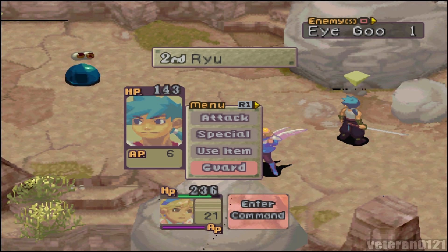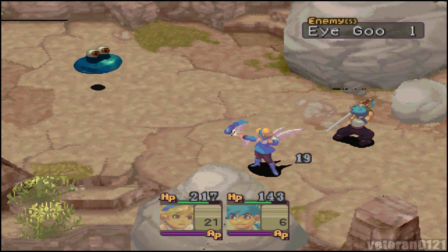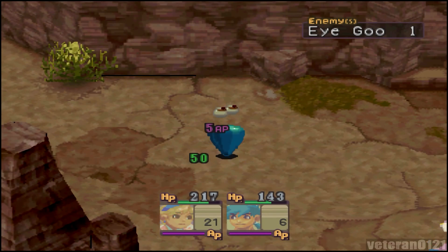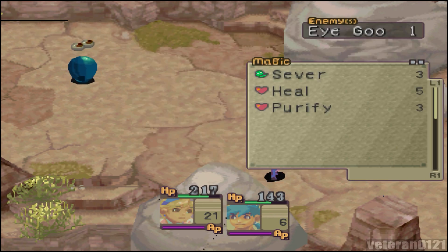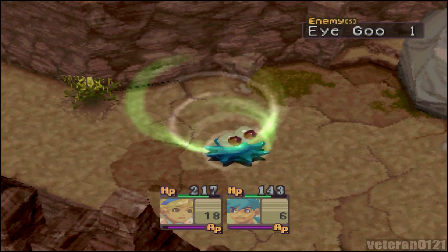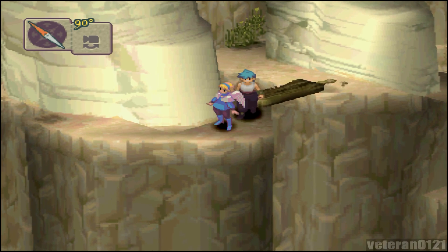Nina learned Rest. Nina's the character that learned it, which is great — that means I don't have to use an Orm to switch it over to her. Let's just attack. I'll show off some magic — I'll show off Sever. And Ryu can guard. Now I don't have to worry about her AP as much. That's all I wanted from that part there.